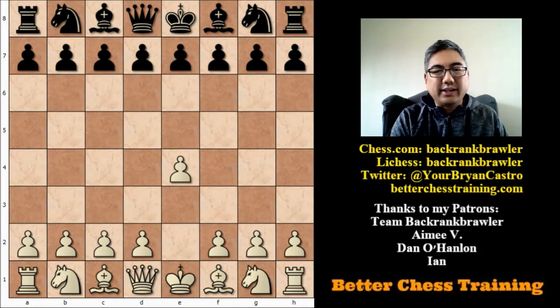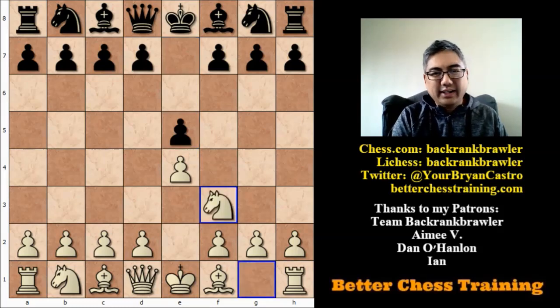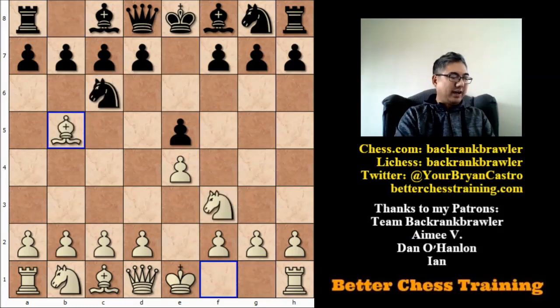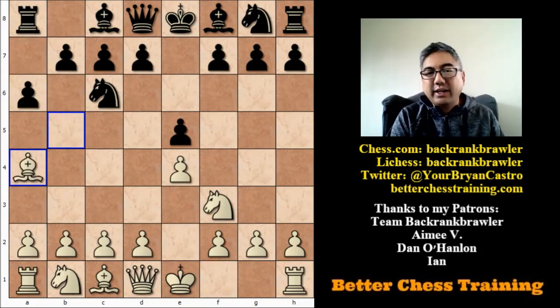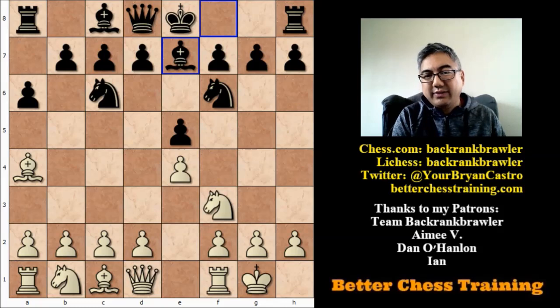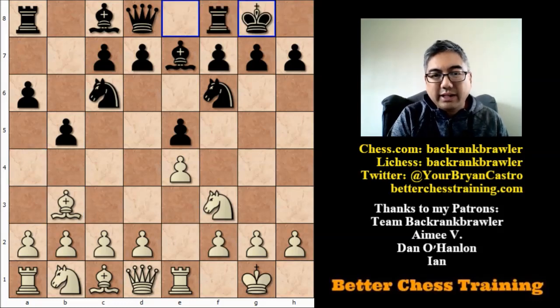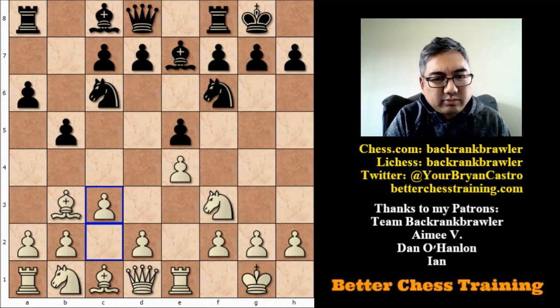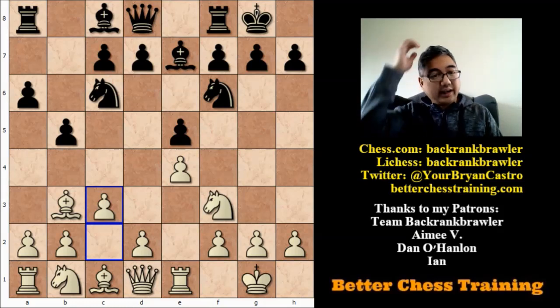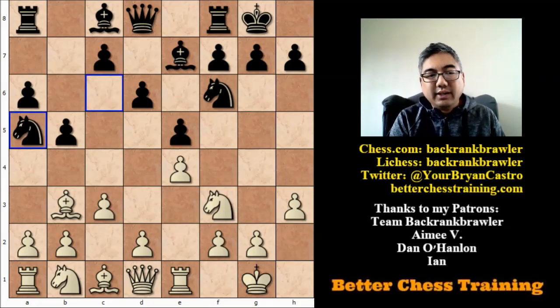Tal is playing white, Geller is playing black. It starts off 1.e4 e5 — I'm not going to spend too much time on the opening. Knight f3, knight c6, bishop b5: the Ruy Lopez. Then a6, bishop a4, knight f6, white castles, bishop e7, rook e1, bishop b5, bishop b3, black castles, white plays c3. All of this is pretty standard and has been played thousands of times. Then d6, h3 preventing bishop g4, and knight a5, attacking the bishop and clearing the way for the c-pawn to fight for control of the d4 square.